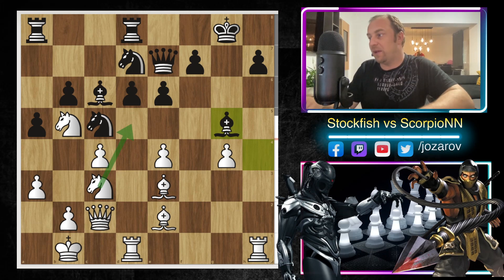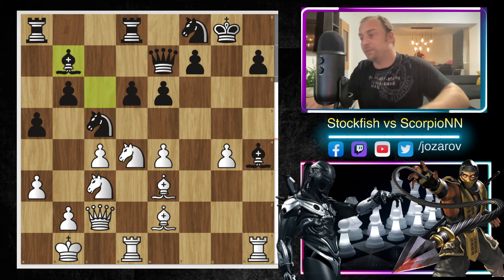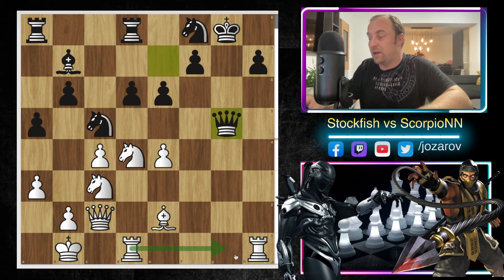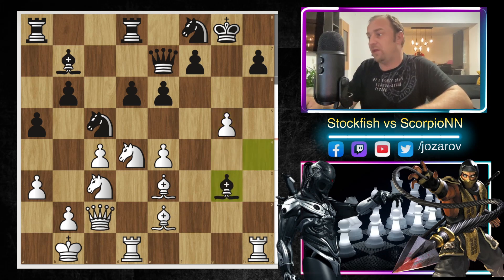In the game, Knight to f8 was played instead of Bishop to g5 by Scorpion. We have Knight to d4 attacking the bishop on c6, so Bishop to b7 had to be played. Now g5 — a really brilliant move again by Stockfish. If you try Bishop to g5, it's not possible because of Queen-takes-g5, and then you lose the tactics on the g-file — the queen gets trapped and it's game over. So Bishop to g3 had to be played.